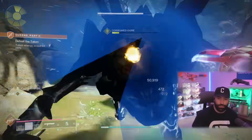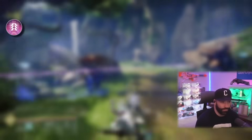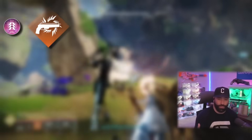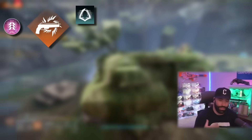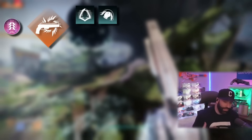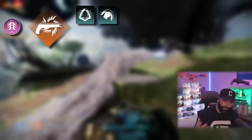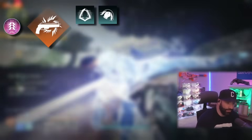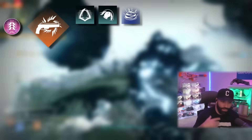The super is Golden Gun Marksman — an easy swap to Nighthawk when you want to DPS a boss. We're using Gambler's Dodge because you need to dodge next to an enemy to refresh that powerful melee, which will be Combination Blow. This stacks with your whole build — Big Strike gives you melee damage, Combination Blow times three means huge damage on bosses, should be an easy clap.